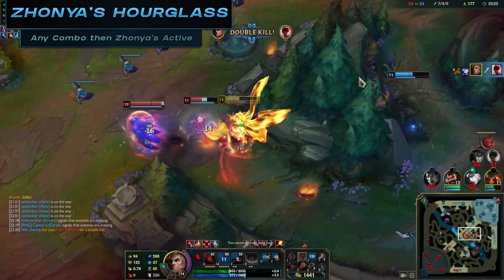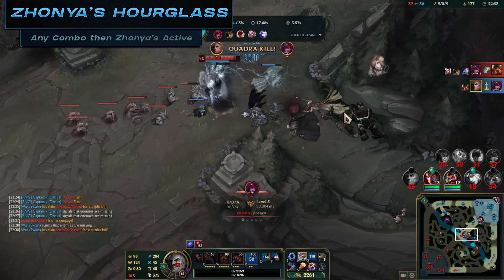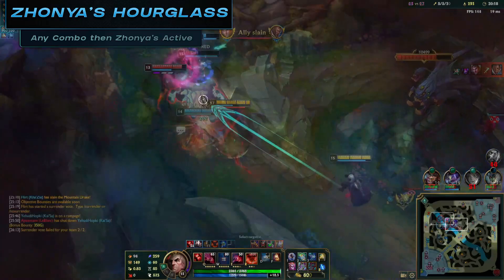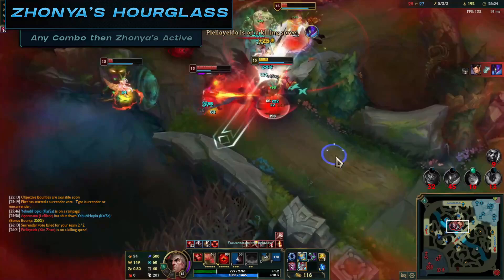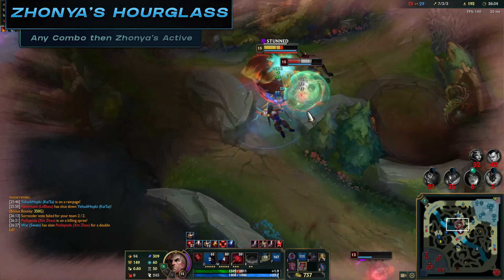For Zhonya's Hourglass combos: you can use any full ultimate combo or main trade combo, then hit Zhonya's Hourglass active. There isn't a truly optimal combo — the Zhonya's active is best used whenever you are at risk of dying or being hard CC'd for a long time. The worst case is hitting Zhonya's at full health and having enemies run away. The best case is you're about to die, unload all your cooldowns, enter Zhonya's stasis while enemies burn and die around you, then come out alive. With a full ultimate combo, you'll be healing and damaging enemies nearby while in Zhonya's Hourglass stasis.